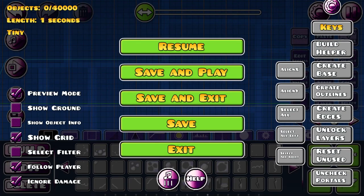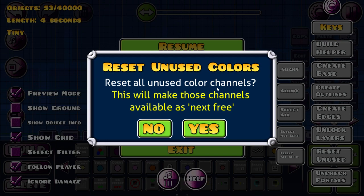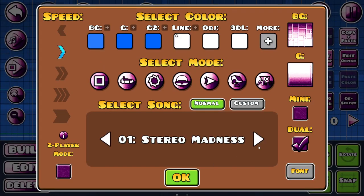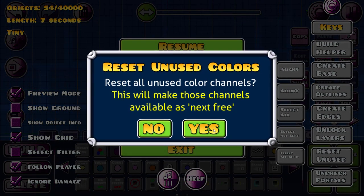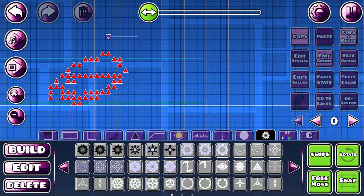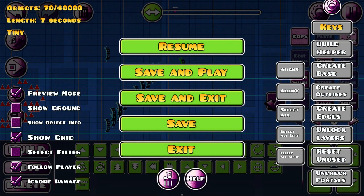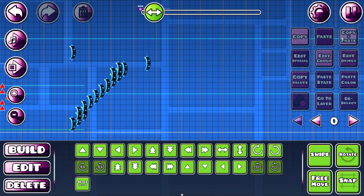So the next button — unlock layers — no one knows what it does. I don't think anyone knows, so if you know what it does, leave a comment. Hopefully we know what it will do, because for now the only thing we can think of is that Robtop forgot to put a lock layers button that would lock layers so you can edit them, or something like that. But it doesn't seem to do anything. So there's unused means it will have unused color channels — the green there, and that's blue — so now if I click that and press yes, I only have this one color channel. And uncheck portals means if you have portals that are checked like this, you don't want to go all the way back to the level to uncheck all of them, so you can just press uncheck portals and it will uncheck them automatically.